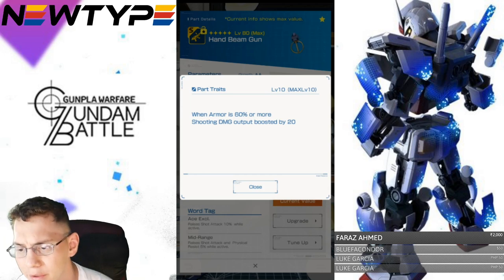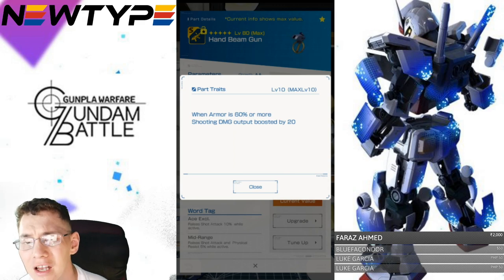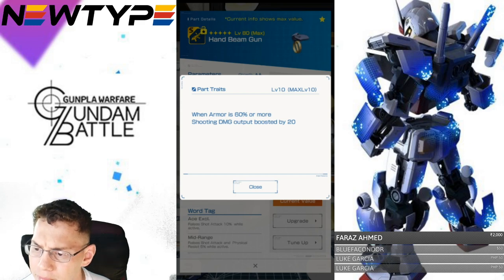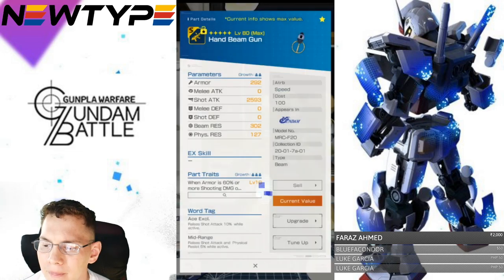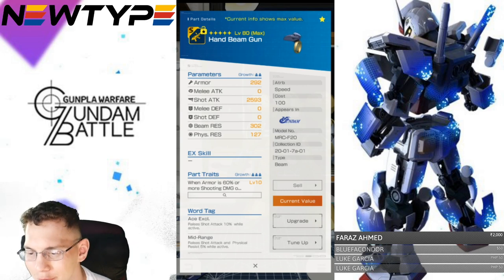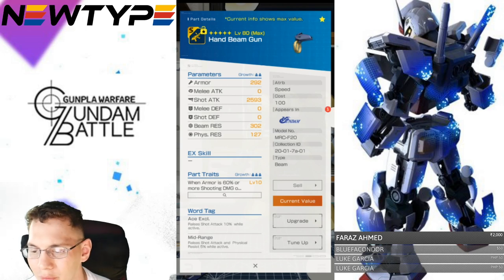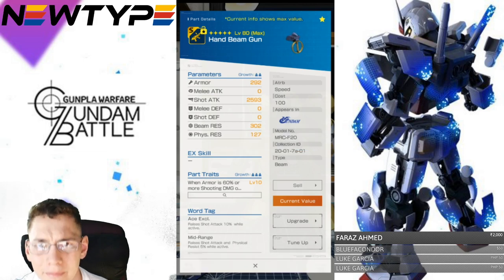The last part is going to be the ham beam gun. Shot attack is pretty average — like I keep saying, this is pretty average from a three-star standpoint; default four-stars are naturally going to be better. But this trait is: when armor is 60% or more, shooting damage output boosted by 20%. Each individual shot getting an extra boost of 20 is not bad. But it doesn't do anything spectacular — yes, you increase your damage a little bit, but 20%... I'd rather have something that is going to be significantly better, to be honest.